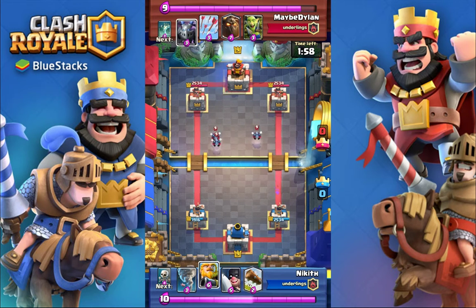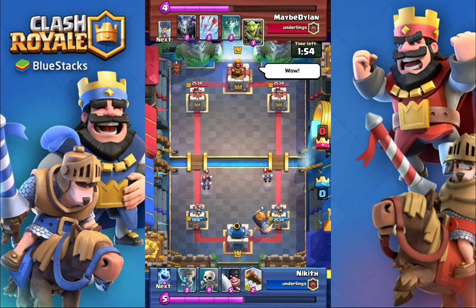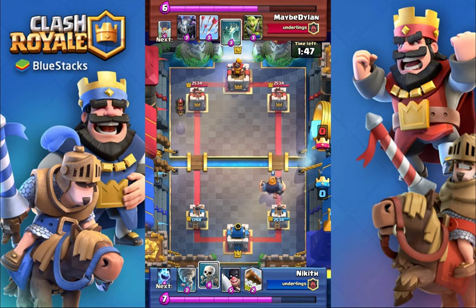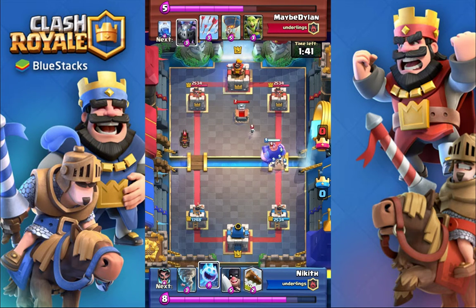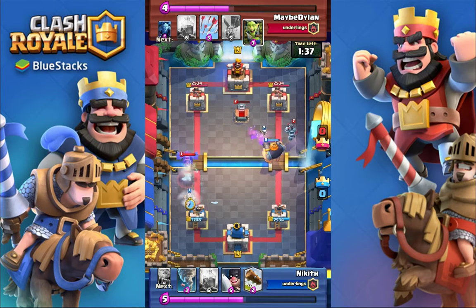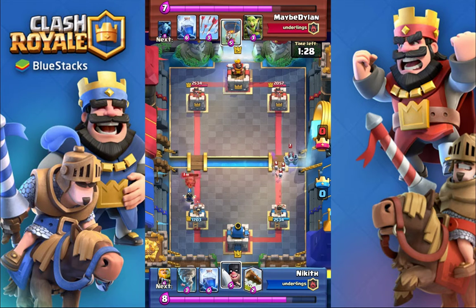I guess this is a conscious choice because Nick is floating a lot. I saw that. Was he waiting out the Hound? Yeah, I think he was waiting out the Hound so he could push with Royal Giant in the other lane since he snap-placed it. And this is good by Dylan to place the Tombstone at the right place, so the RG targets it and gets damaged.